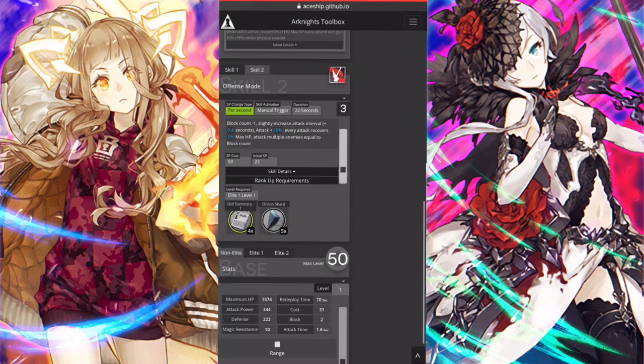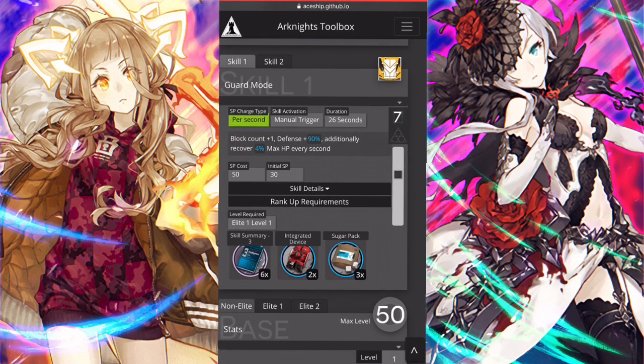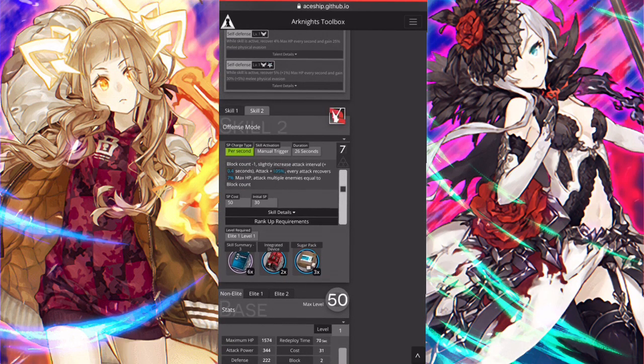Skill 2: block count minus one, slightly increased attack interval plus 0.4 seconds, attack plus 105%, and every attack covers 7% max HP. Initial SP of 7, SP cost 20 — so you won't wait long. She heals a lot. That block minus one trades a block for more damage and more healing. I'd rather run a strong guard like Quora than her, to be honest.